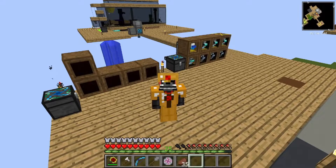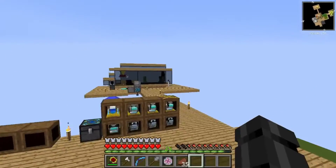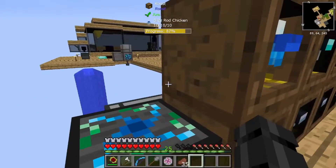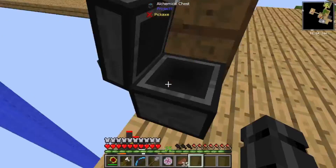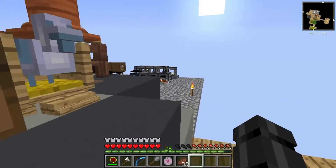Hello guys, welcome back to F2B Sky Adventures. So, I thought I was recording, and then I realized I wasn't, which has happened twice now. But basically what we did was set this thing up so that it pushes all the items from the roost into a chest, so I can just fill the chest up without having to go through every single one all the time.